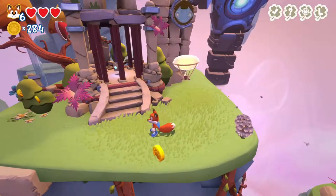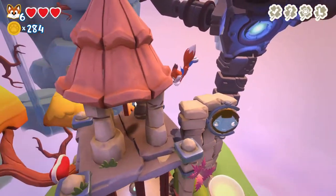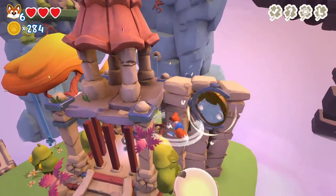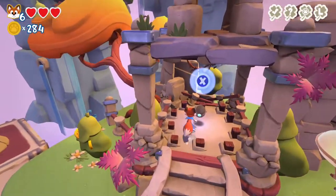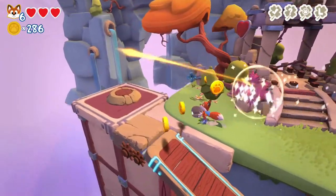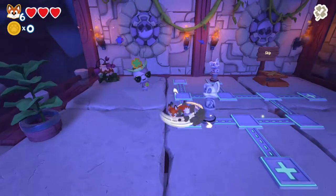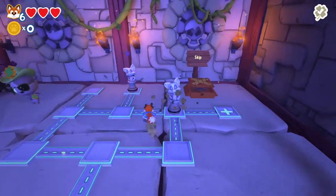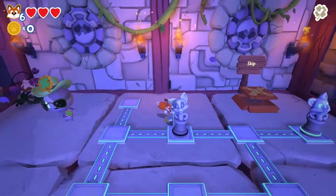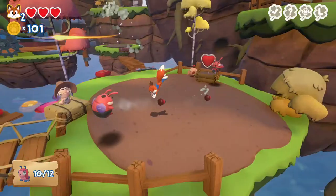Throughout the levels, the letters spell out the word 'LUCKY', similar to how Crash Bandicoot did it in some of his older games. Once you spell 'LUCKY', you're rewarded with a four-leaf clover. Other four-leaf clovers can be found in foxholes scattered around each area - these lead to hidden bonus levels where you earn extra coins, and some are speedrun challenges that reward you with a four-leaf clover upon completion.